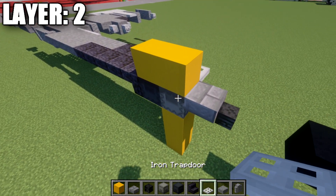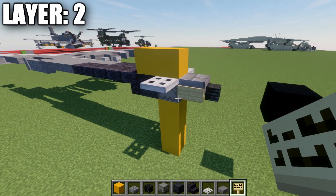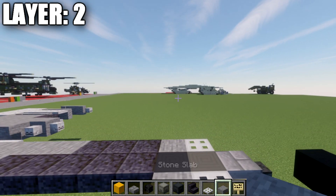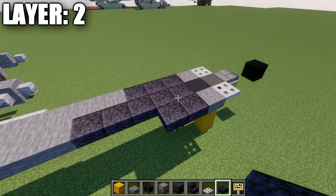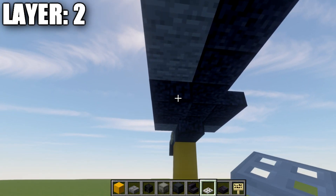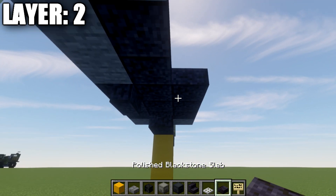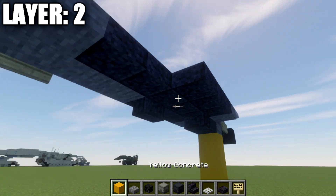Going back to the front, place an iron trapdoor off the side of the shulker box and a birchwood sign on the side of the top slab. From this point, place a stone top slab back, followed by two polished blackstone top slabs. Here we have our first difference: on the left side place a polished blackstone upside-down stair, and on the right side place a polished blackstone top slab. Make sure to take that into account when doing the other side.